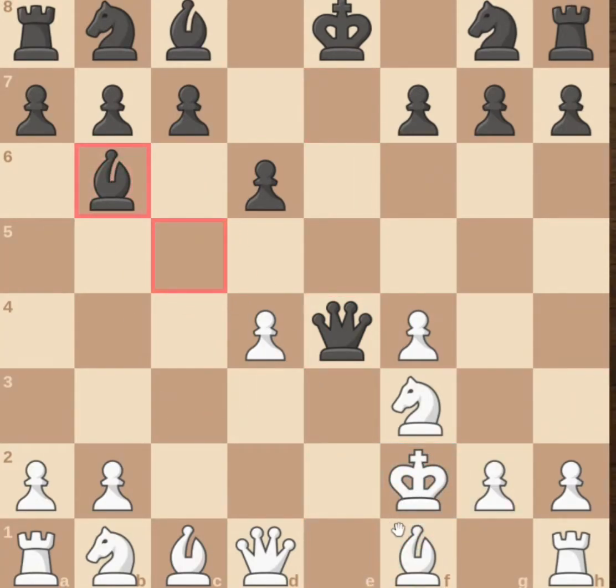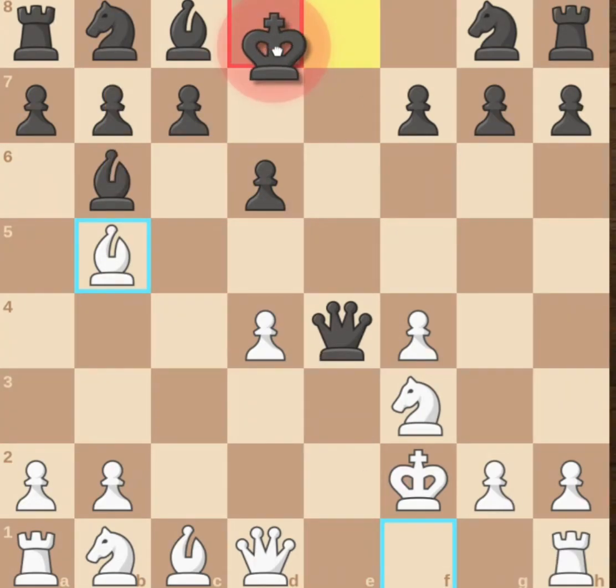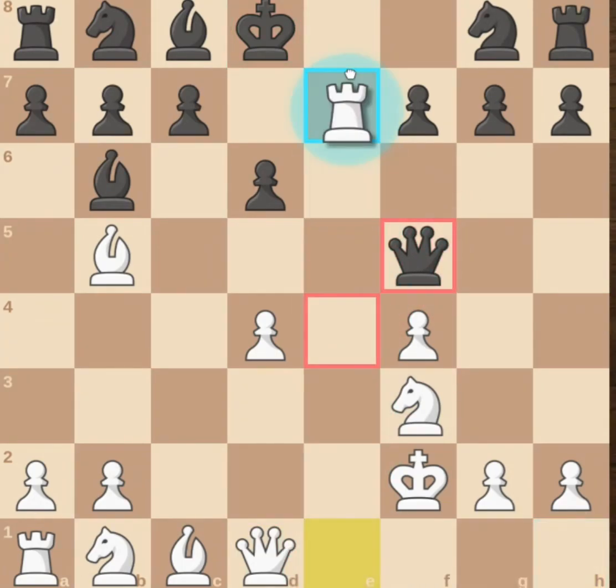Bishop b6, bishop b5. Now if they block, they're met with re1. If they move, they're still met with re1. Queen moves, checkmate.